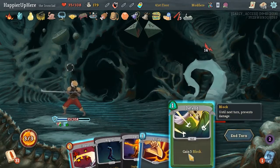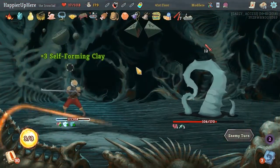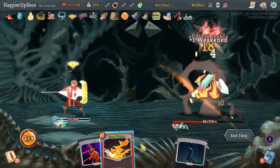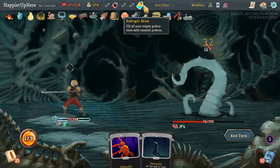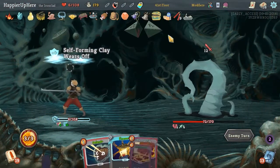Too bad we don't have the Panache out. Defense, Strike, Cleave - we're still taking quite a bit of damage. Might be dead if we're not more careful. Blind, Thunderclap, Iron Wave. We should be fine this turn, but we can't kill next turn. We need to drink the Entropic Brew.